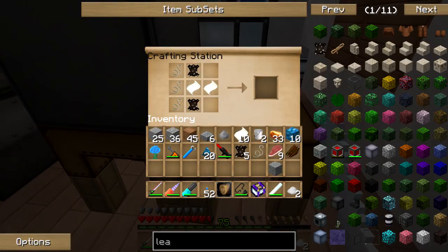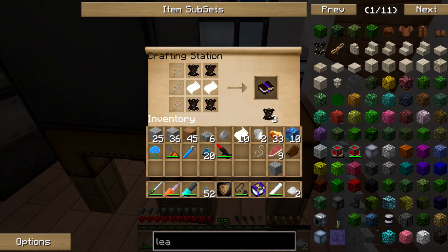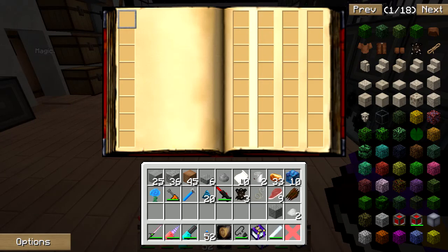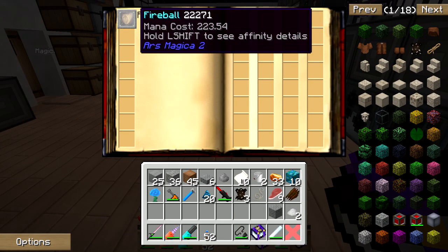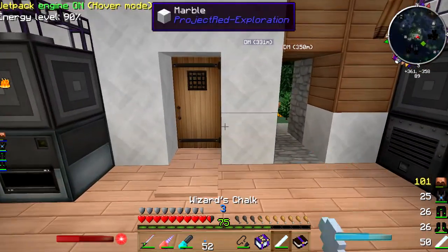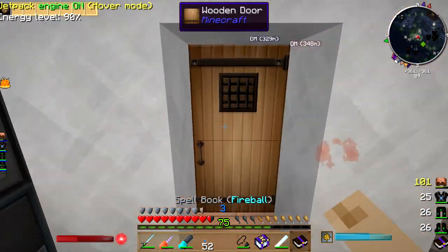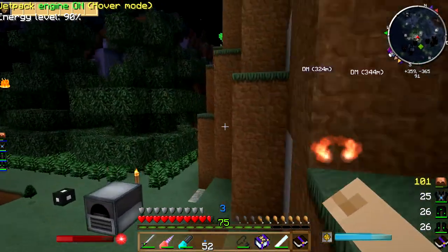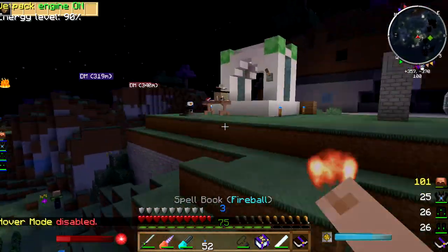Alright — two more leather, bam bam! Spell book. Now it says open with sneak right click. And then that holds my spells. The arcane spell book drops off of something called a Guardian.